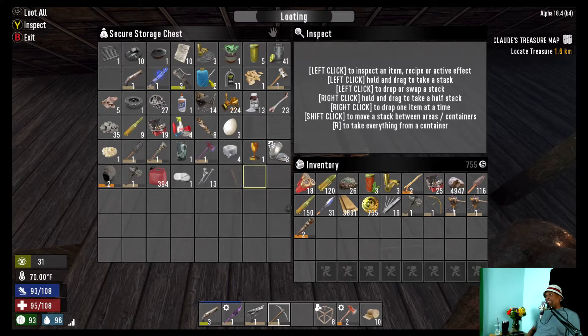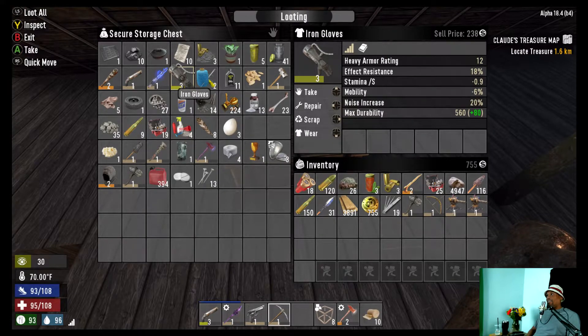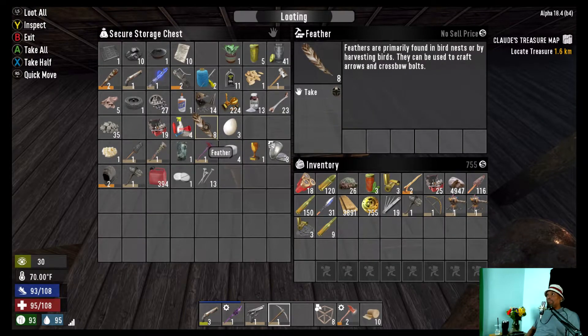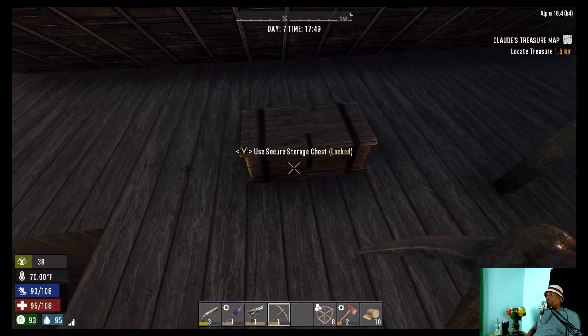I'm going to keep some of this stuff. Let me see how much this club would sell for — no, we're going to put that back. We'll sell the shotgun, sell the baton if they'll buy it. We need to get these gloves on — let's just go ahead and wear them because we had level two gloves on. We'll sell those now. Let's look for more weapon stuff. Okay, bullets — let's make some arrows. This way we'll never be without arrows.